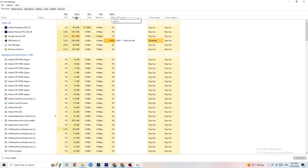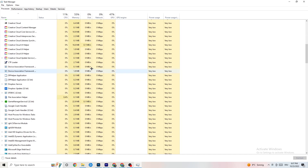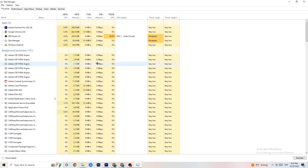End every single task that is currently using too much GPU or CPU — you'll see them highlighted in yellow or red. Focus on apps, but also check background processes. Right-click the offending program — for example, Photoshop — go down to 'End Task' and end it. Repeat this for every program with too much CPU usage.